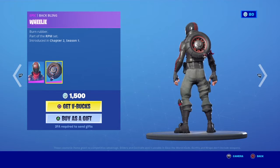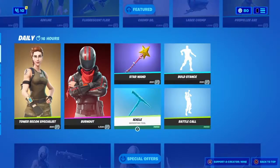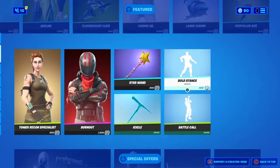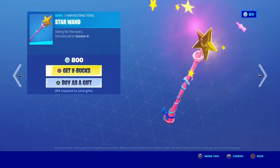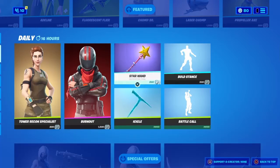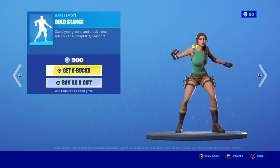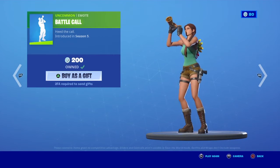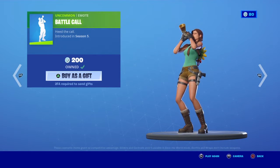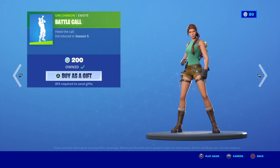Not my favorite, neither is the back bling. Icicle — I actually have this, quite a nice pickaxe. Star Wand — this is probably my favorite pickaxe in the game because it's the sweatiest. Pretty jazz bold stance. Battle Coil — I've got this, and sometimes you get a little easter egg where it makes like a sheepish sound.